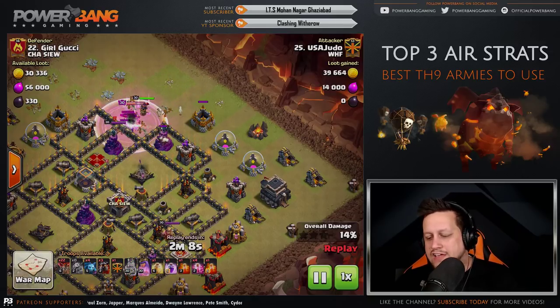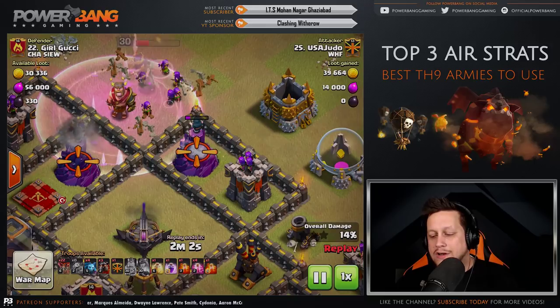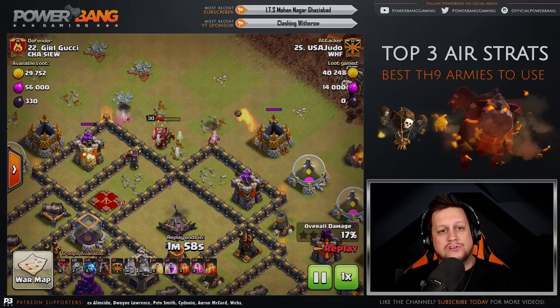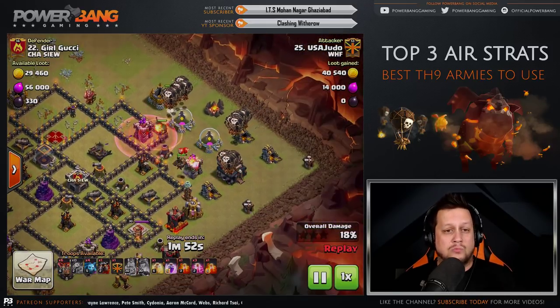The enemy Queen comes out to engage, the King pushes through the wall, and our Queen takes out the enemy Queen. He pops his Queen's ability and gets the enemy Queen, two Wizard Towers, and an Archer Tower in return. Absolutely huge value from just the heroes right there.